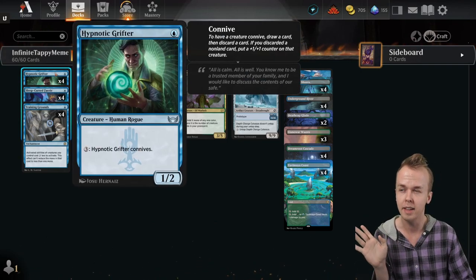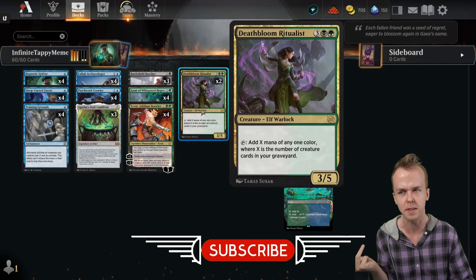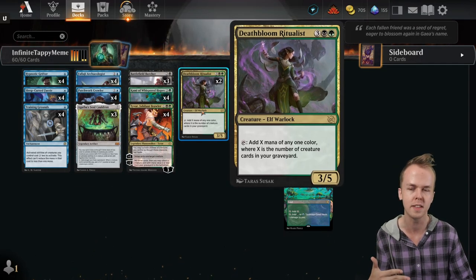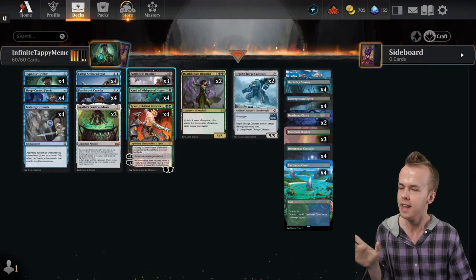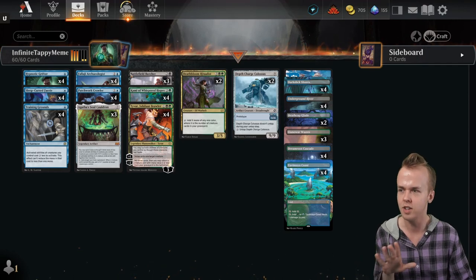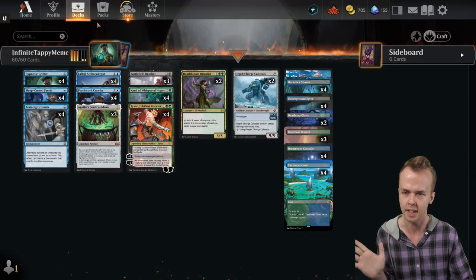You can also filter creatures into the graveyard for the purposes of Deathbloom Ritualist's effect, which again makes the entire combo smoother. It's really a great piece of glue for holding the list together.